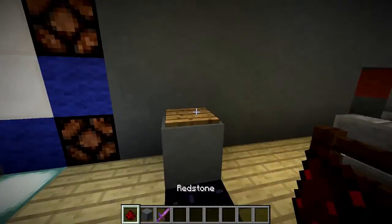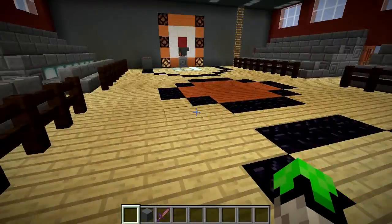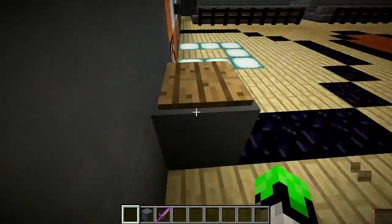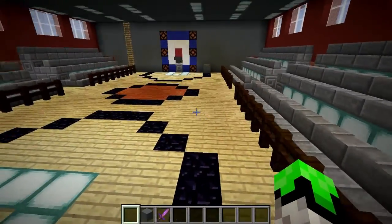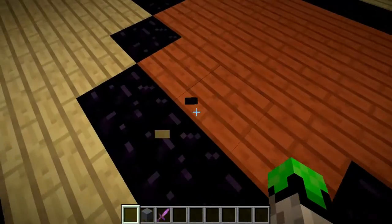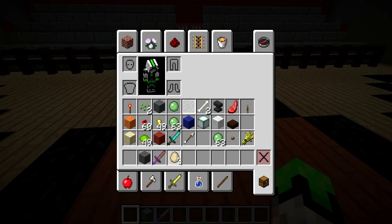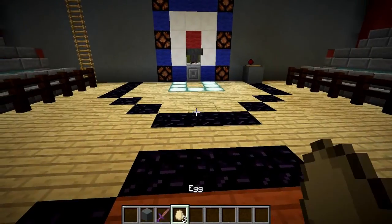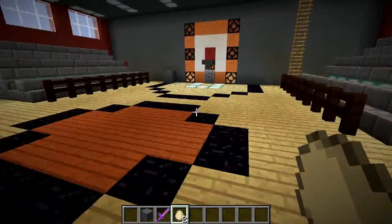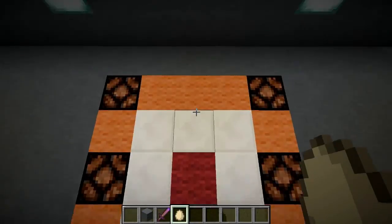I'll show you how this system works real fast. So if you throw something on there — got one person standing on that side, one person standing on this side — the item should drop. You'll both run at the item, pick it up, then you shoot and you score. He shoots. He scores!